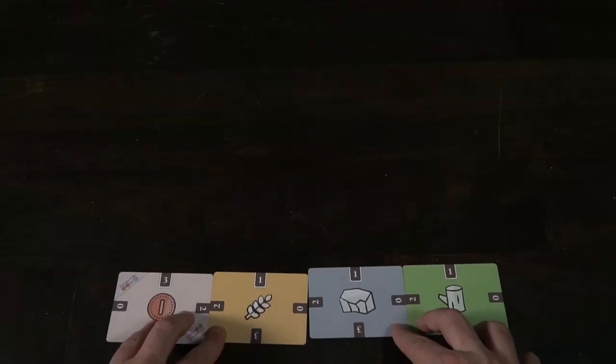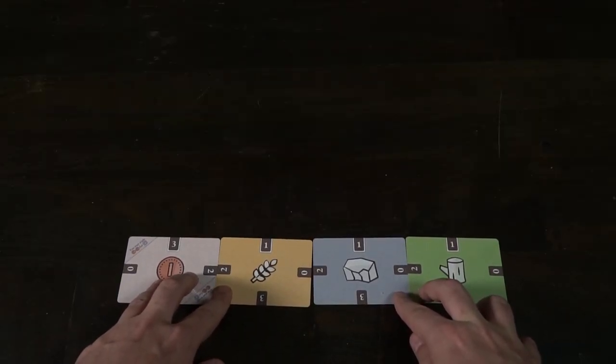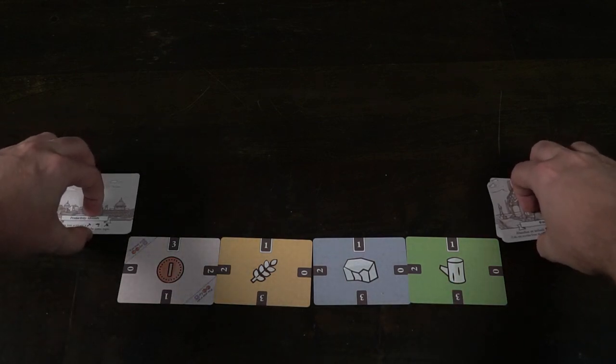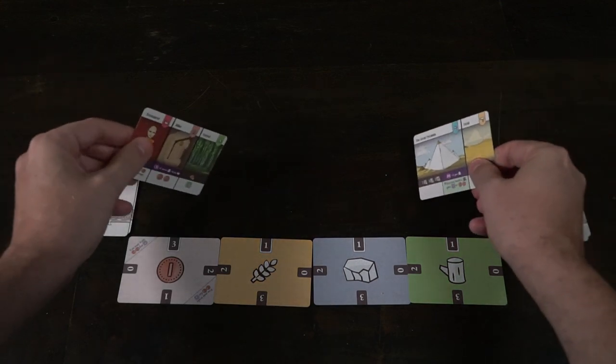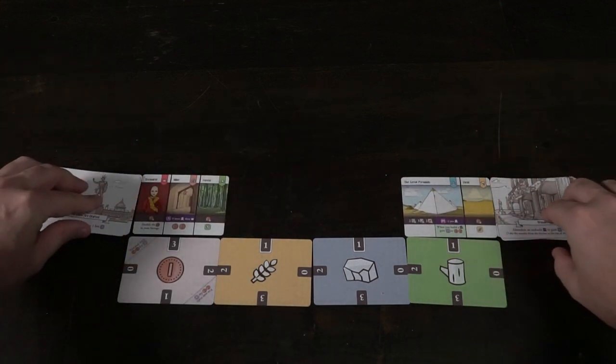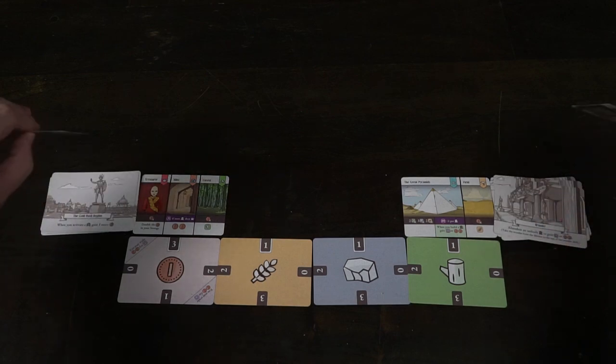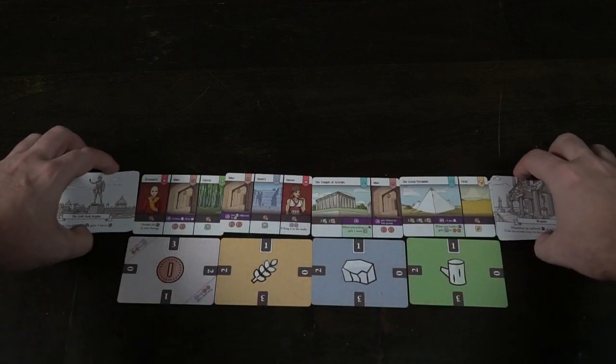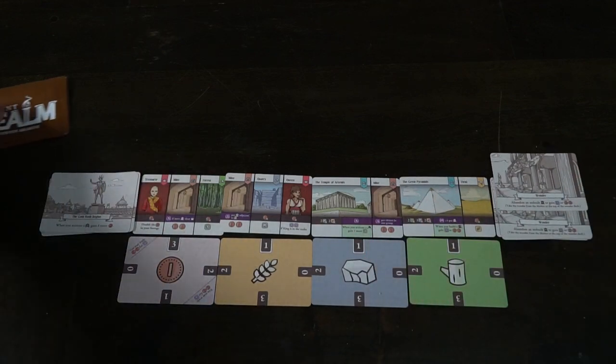This is an 18-card game by Button Shy, so there are seven cards in the district deck and seven cards in the wonder deck. Shuffle them up, place them on the left or right hand side, then deal two cards out into a row forming a long column. Give yourself the resource cards — stone, wood, wheat, and money. You'll start with three money, one wheat, one rock, and one wood. Then make sure there's enough play area in front of you where you'll be placing down buildings as you build up your ancient realm.